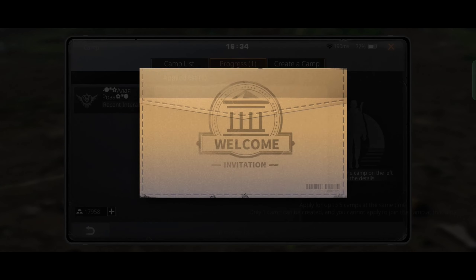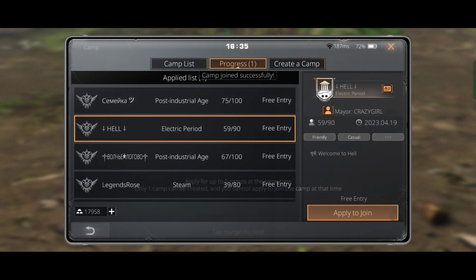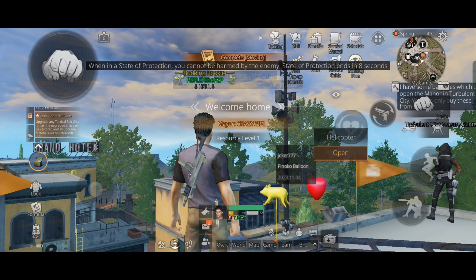Now let's join a camp. I'm looking for small camps for now where we can do our things peacefully. I think this camp would be fine — we just moved in.